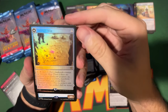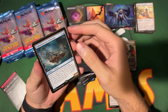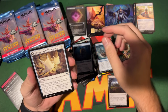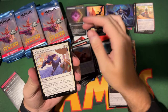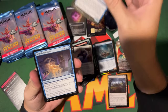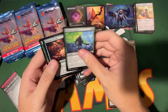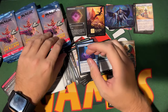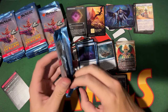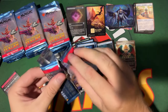Treasure Map is a rare — nice, I haven't seen that in a while. A good reprint. We got the Subterranean Schooner, and then a whole bunch of uncommons. I think I'm going crazy hearing 'uncommon' over and over.